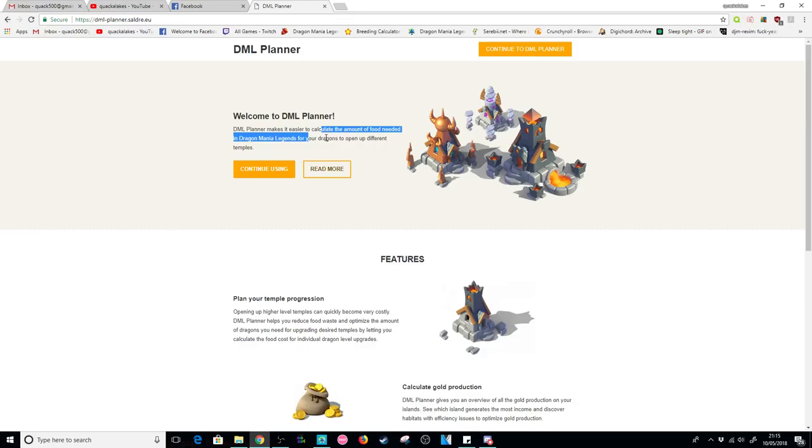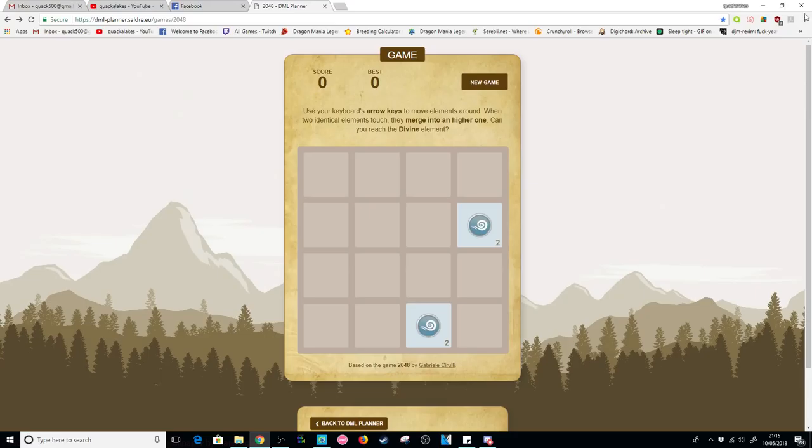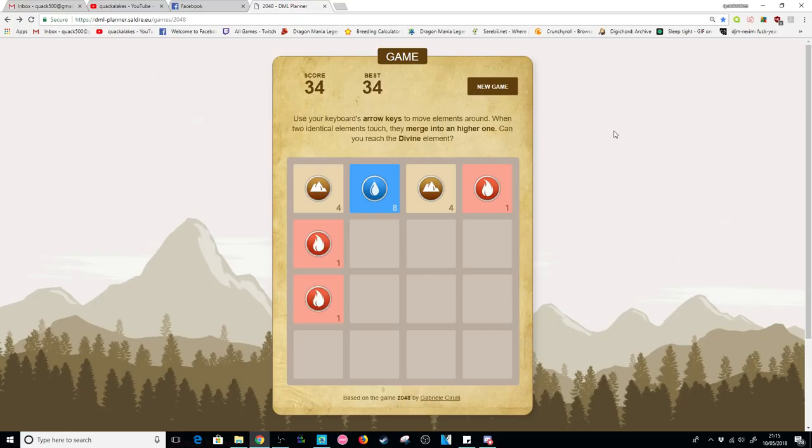If you've ever seen this website, it basically lets you calculate the amount of food needed to level up your dragons, temples, and random stuff. They have a 2048 DML version. I'm not sure how many of you have played 2048 before. It tells you how to play — use your keyboard's arrow keys to move elements around. When two identical elements touch, they merge into a higher one. Can you reach the divine element? If you put two fire together it turns into wind, two wind into earth, two earth into water, and you just keep going until you die — that's essentially the idea.